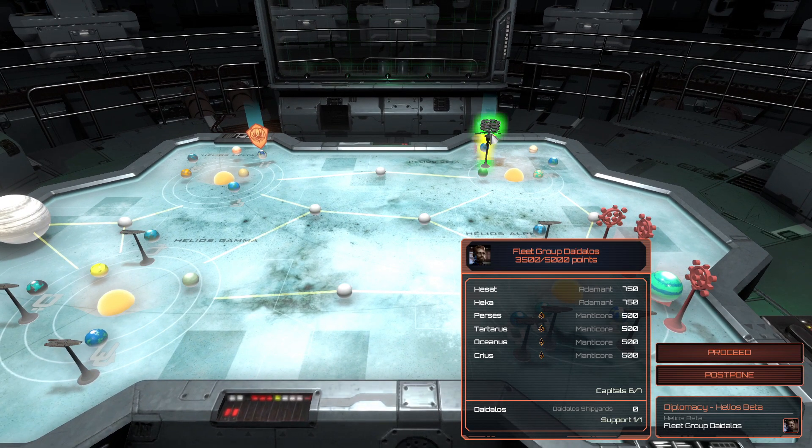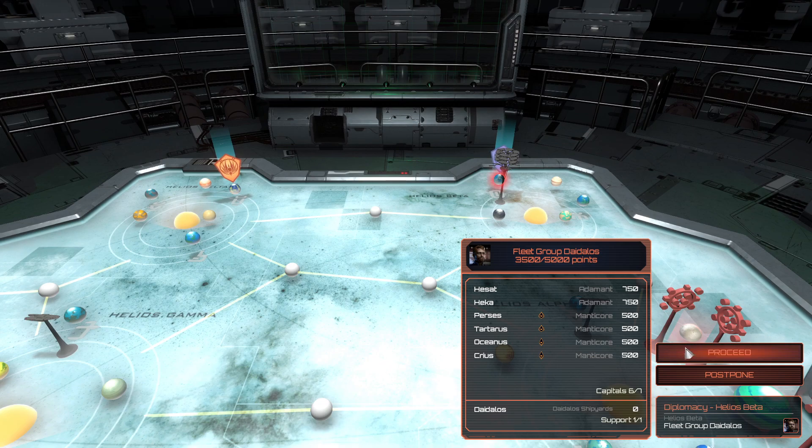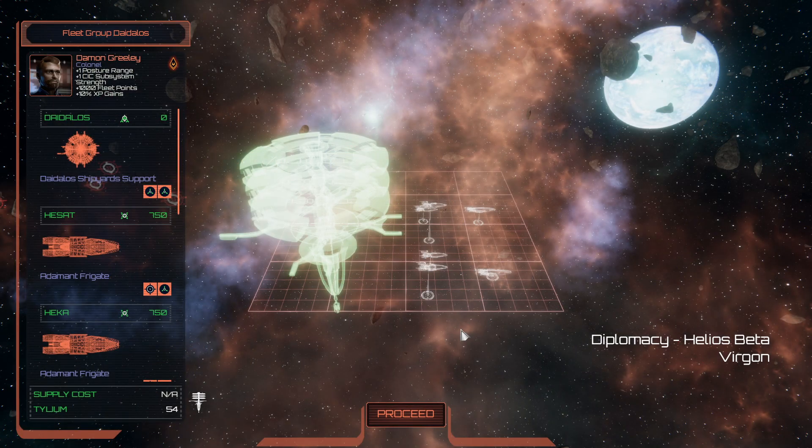Hello, and welcome back to more Battlestar Galactica Deadlock. During the last time, I went a few turns and basically moved the fleet from our story location all the way up here. We're going to proceed with this extra little thing here because I want to get the requisition points. I'm going to start putting down a few more garrison fleets that are a bit better built. I'm going to need to get some more adamants built as garrison cruisers, and that'll take a little bit.